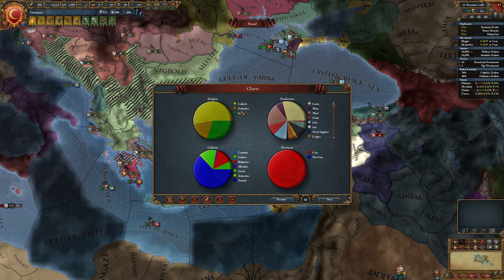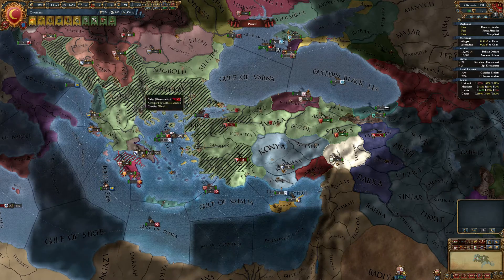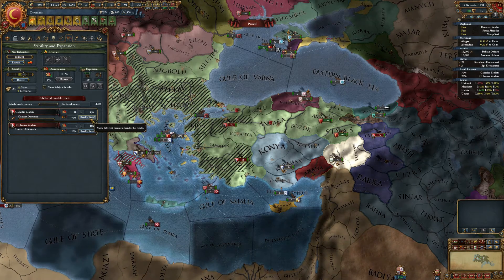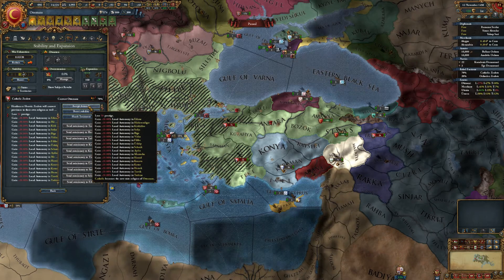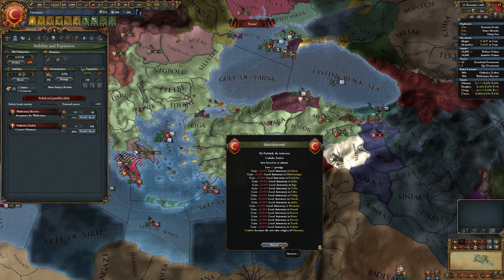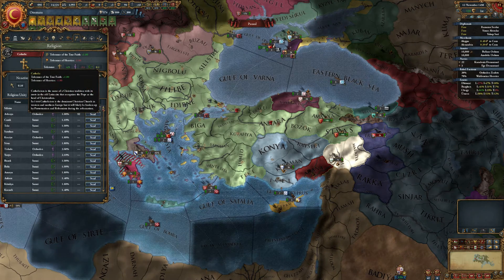At the moment Catholic is already the dominant religion — it is the largest one. So now we can go to the Stability and Expansion tab and handle the Catholic rebels. If we accept their demands, Catholic becomes the new state religion of the Ottomans. And if we go to the Religion tab, we can see that the Ottomans are now Catholic.